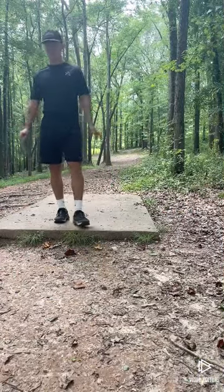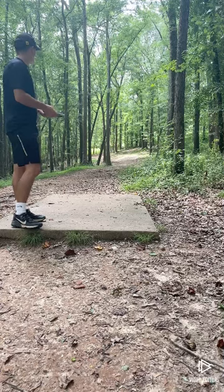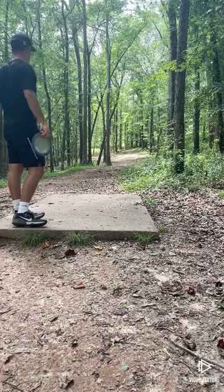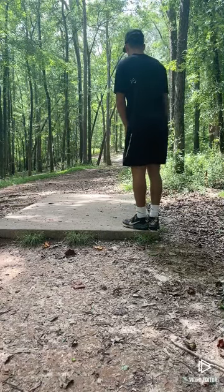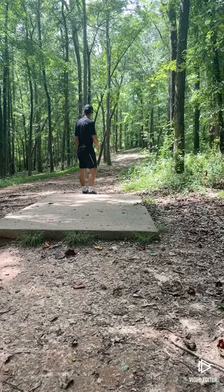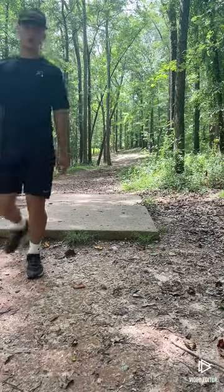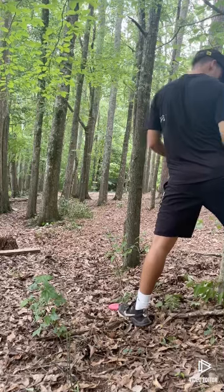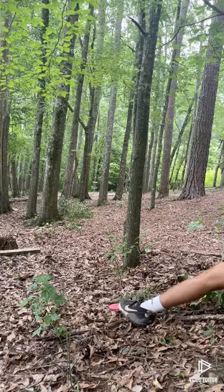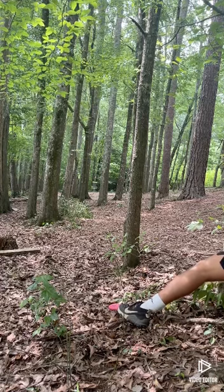Hole nine, par four — little dogleg to the left, kind of slopes and funnels down there. Really just want to release the Destroyer flat, let it push and then finish left. I'd be happy with a birdie on this one. Super early release but we caught a tree and I think it'll be all right. There is a hyzer line right here — I think that's what we're going to go for. If I throw this well I might be able to save a birdie right here. Should be about three down through the front nine.